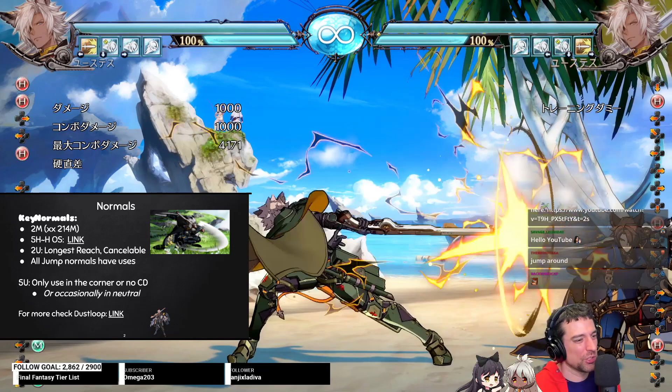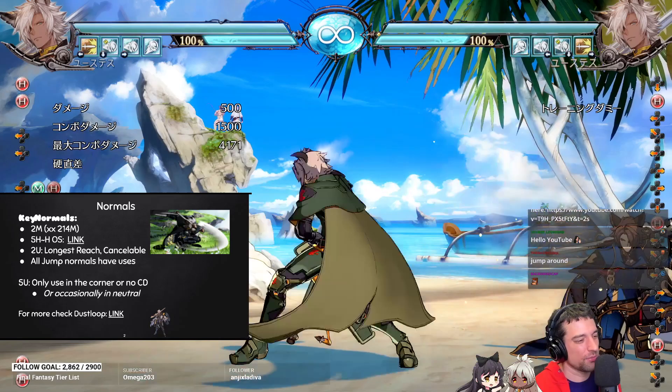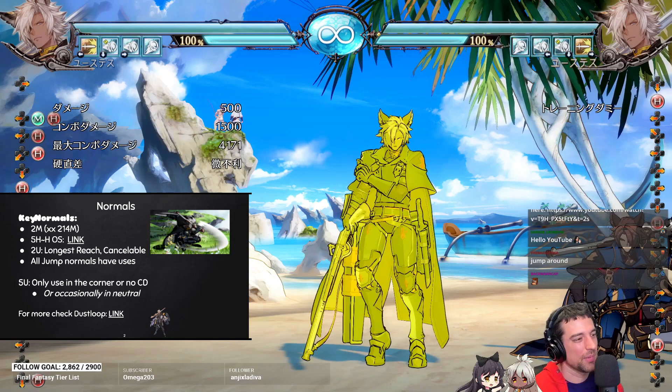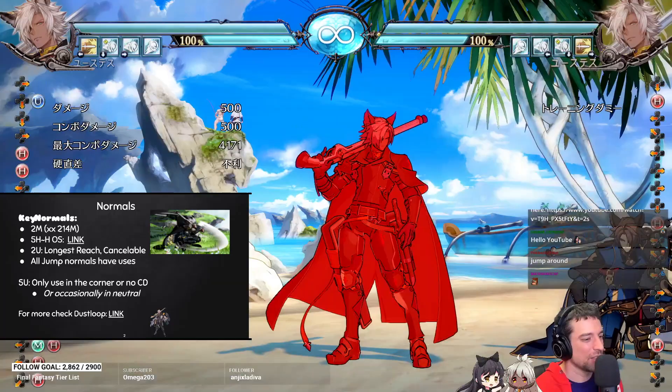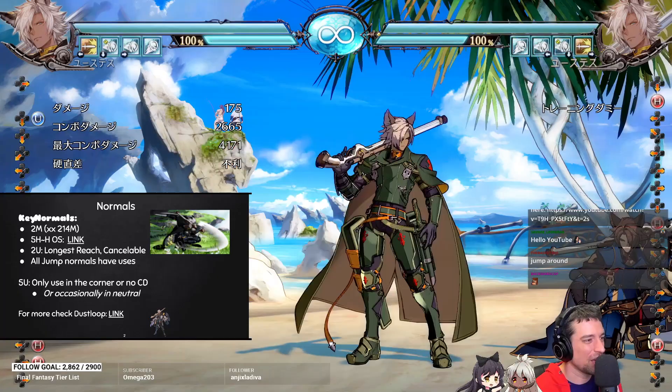5H is really good — it's basically his furthest reaching normal when you include the little explosion at the end. All you do is press H afterwards. There's also an OS you can do where you can cancel the first hit, or on whiff this comes out. You're basically double-tapping H and then doing quarter-circle back M, and you get two different scenarios based on that. The other cool thing is 2U is his longest reaching cancelable normal, so that does reach but at certain ranges you can get something like this. It's really good but a little laggy on whiff.